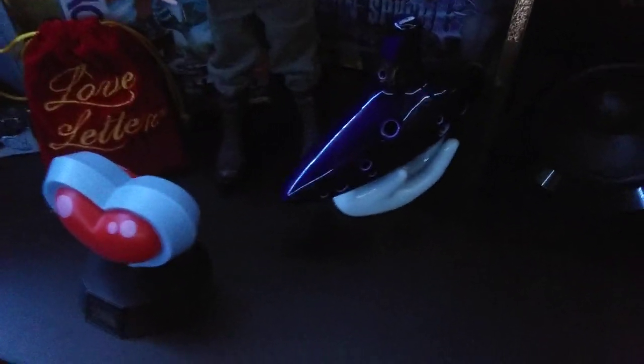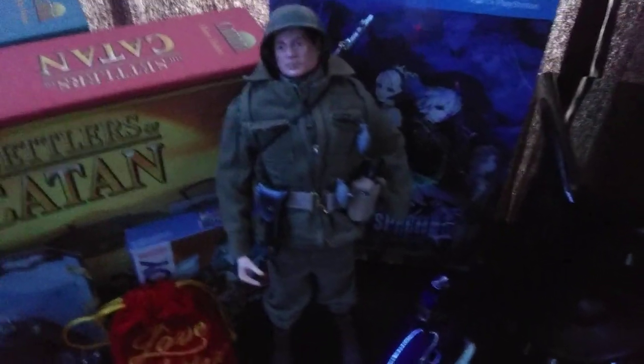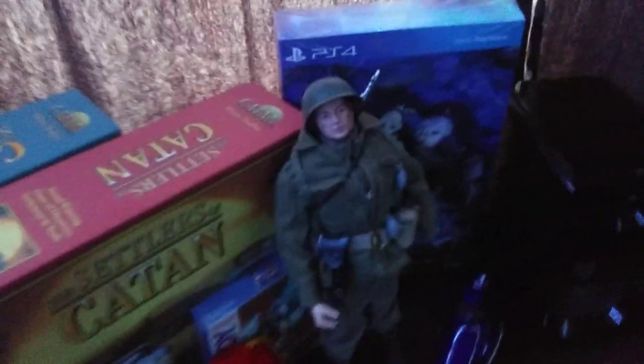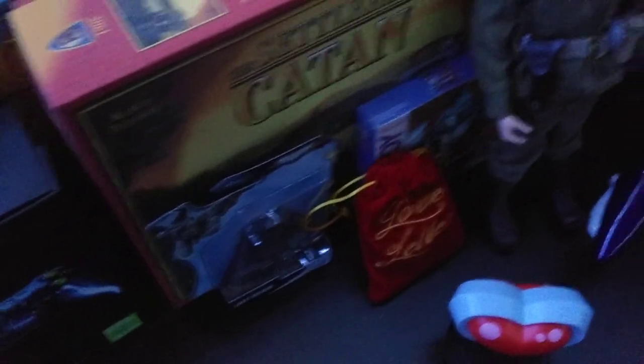Across the top here — that's an ocarina my brother and sister-in-law bought me for Christmas. It's really cool, you can actually play it, and it comes with a box that has music notes to try to play. Odin Sphere collector's edition. That's a G.I. Joe from the 1960s-70s made by Hasbro — my dad gave it to me. Settlers of Catan, Love Letter — recommend it, it's a lot of fun and really cheap, only like $10-$12, a good little party game.